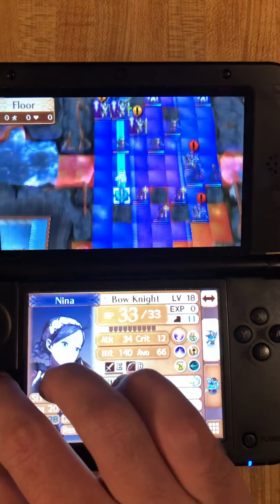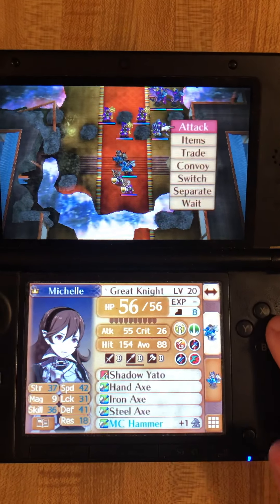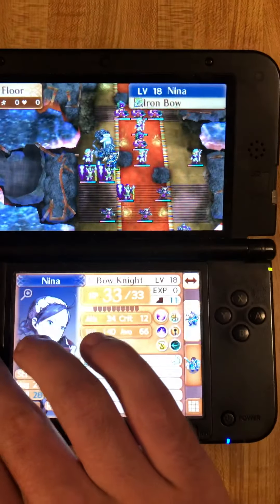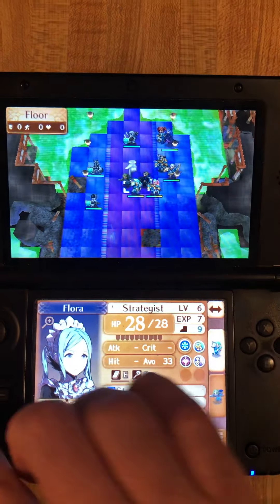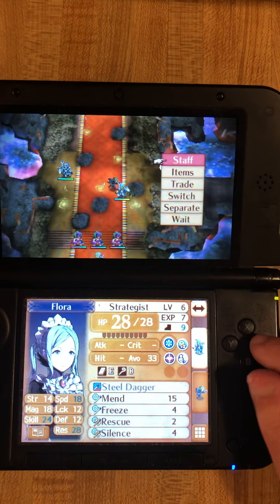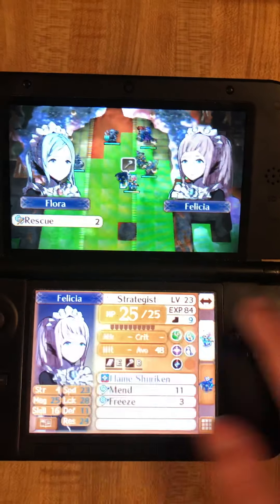Now as you can see, we are capable of reaching the final boss. Alright, that's not too bad. Let's even up the odds a little more in my favor, shall we? 1, 2, 3, 4, 5, 6, 7, 8. Perfect. Staff — Rescue. Yes!